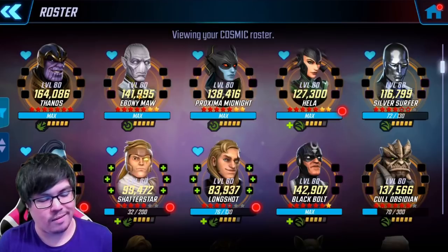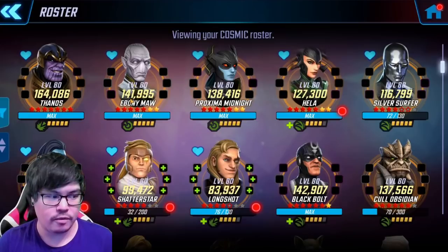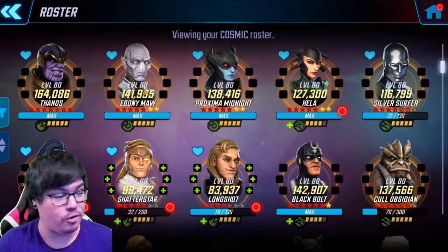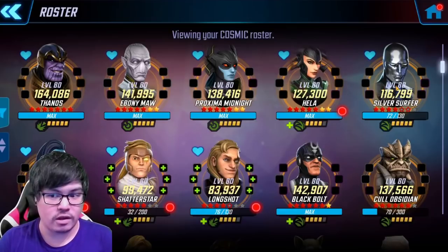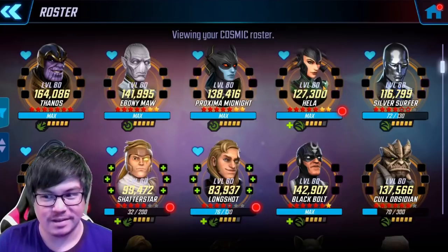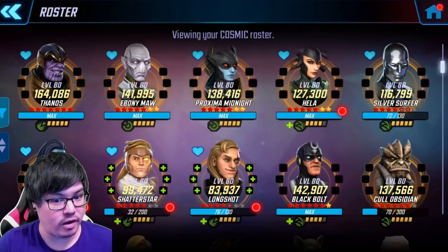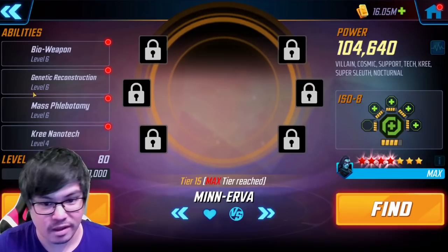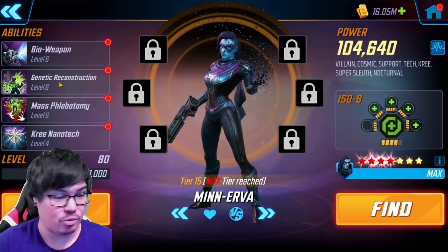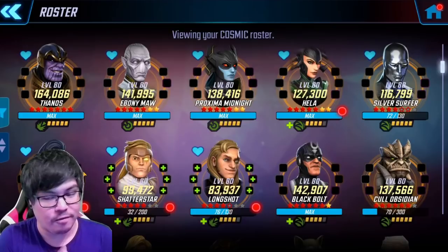Some people say Thanos is on the down now with Black Order, but I still think they're a very solid duo depending on your star levels and whether you have Ebony Maw unlocked. If you have Silver Surfer, he's a very solid character. Hela is also a Mystic character and very strong. Minerva is a very important character — I probably don't need to explain her merits with the lifesteal on her ultimate and her ability to revive. If you're going to be running Minerva, I definitely recommend Hela. Those two together are very, very strong.